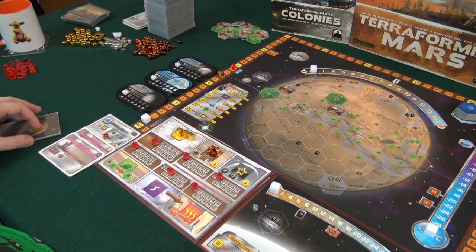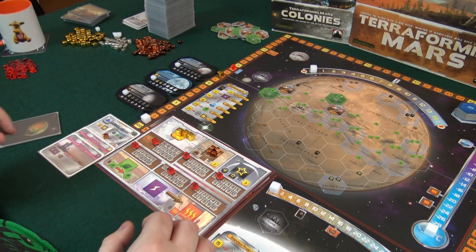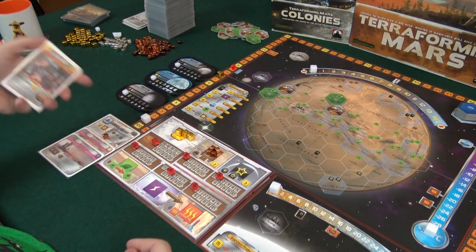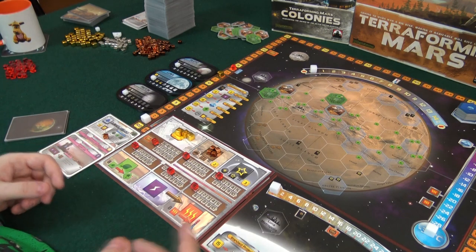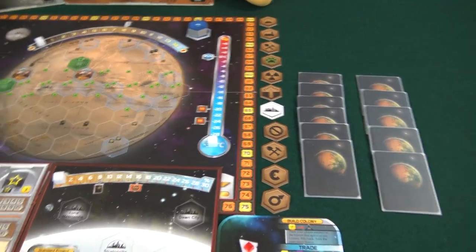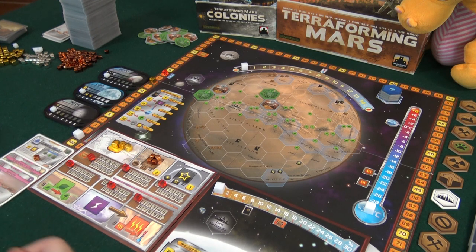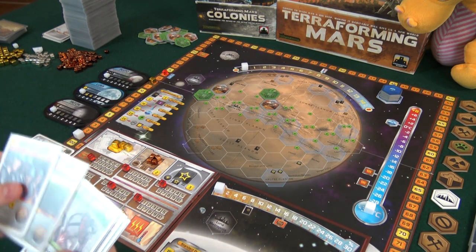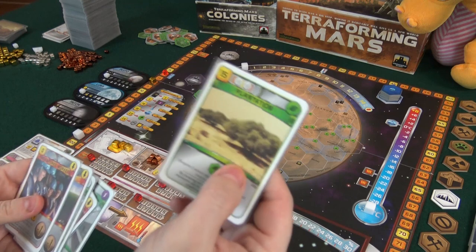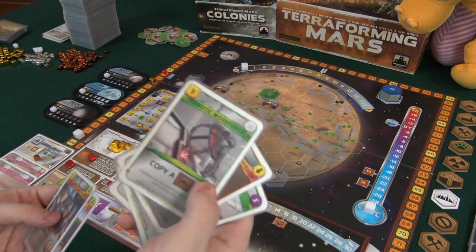Nothing to use robotic workforce for yet, but it's still a good one. Five cards out of the 45 we started with — so that's 30 we start with in reality, plus some steel, titanium production, energy production, and the prelude card. We have this card which could pay for most of something. Six cards total. Everything is set up — I think we're ready to go. We also get a plant which gives us half a point when played for Arclight. Let's get going — generation number one, here we come.